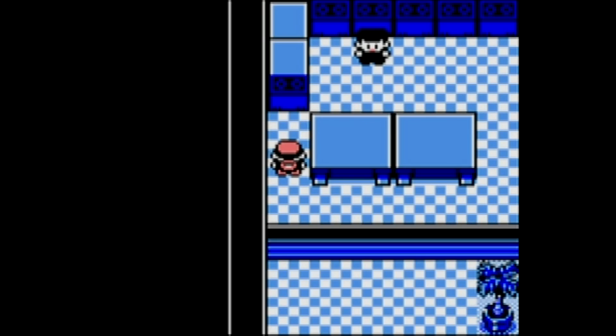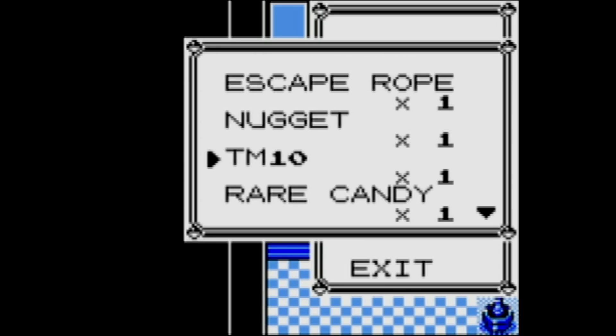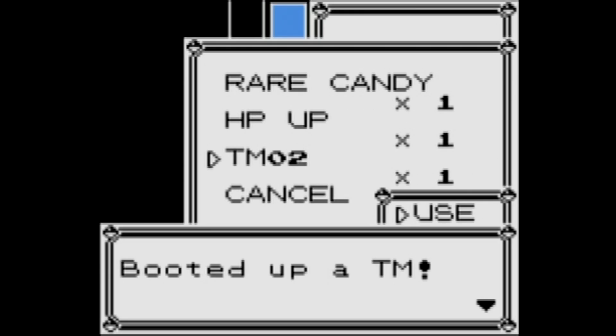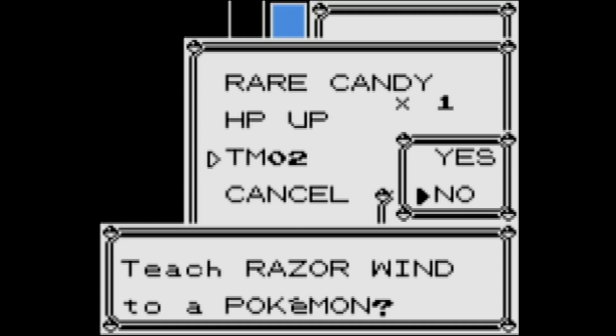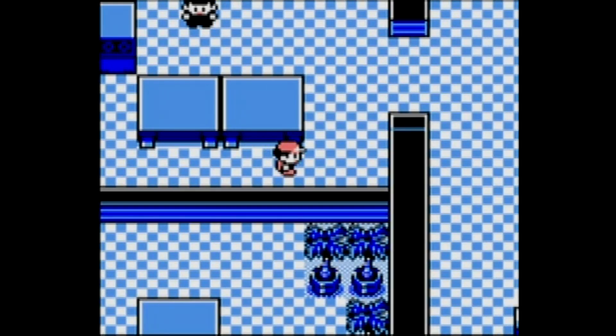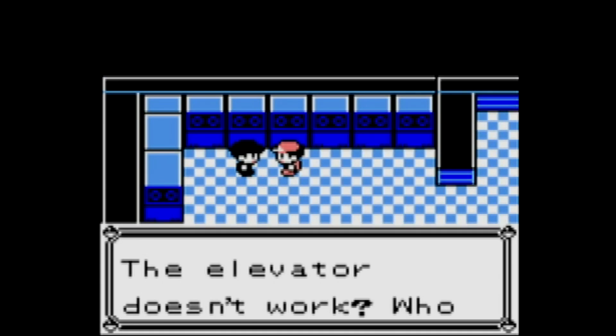We'll grab a TM first — TM2. Is this a useful TM? Let's find out — it is Razor Wind. Not really, I don't use it, mainly because I don't really use Grass Pokémon, and it's not that great of an ability anyway. Who has the lift key? I have no idea — who could it be?